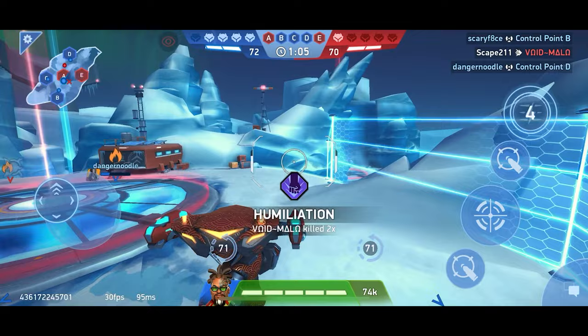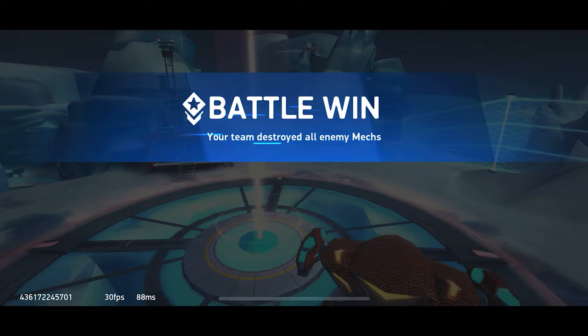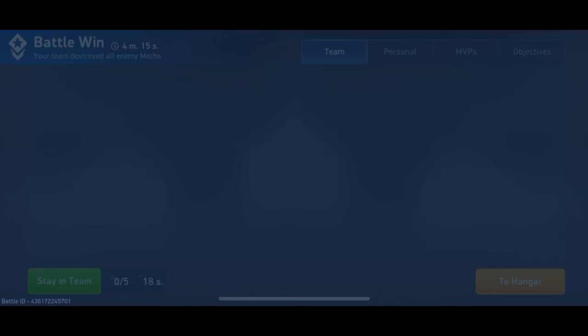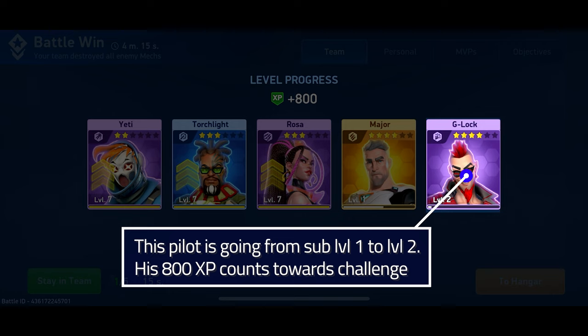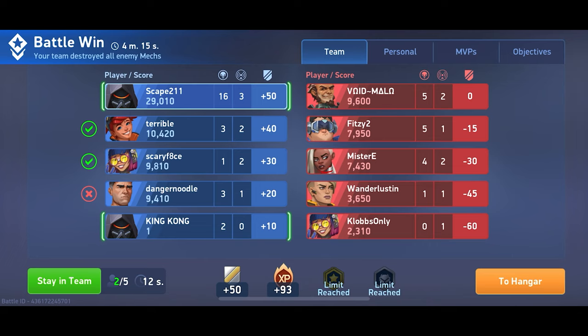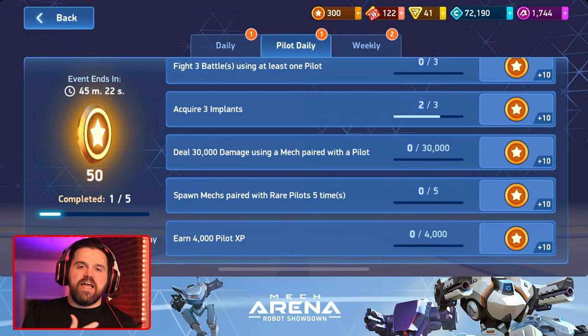Let's talk about the 4,000 XP daily, since that's the one people get tripped up on most. When you're in a match, whether you use a pilot or not, as long as they're in your hangar, each pilot will get 800 XP by the end of the match. So with five pilots in your hangar, you can get 4,000 XP - 800 times five - in one match. However, if a pilot has a yellow arrow next to them, that means their sub-level is maxed out and the XP the game tries to give them won't count toward completing that daily.